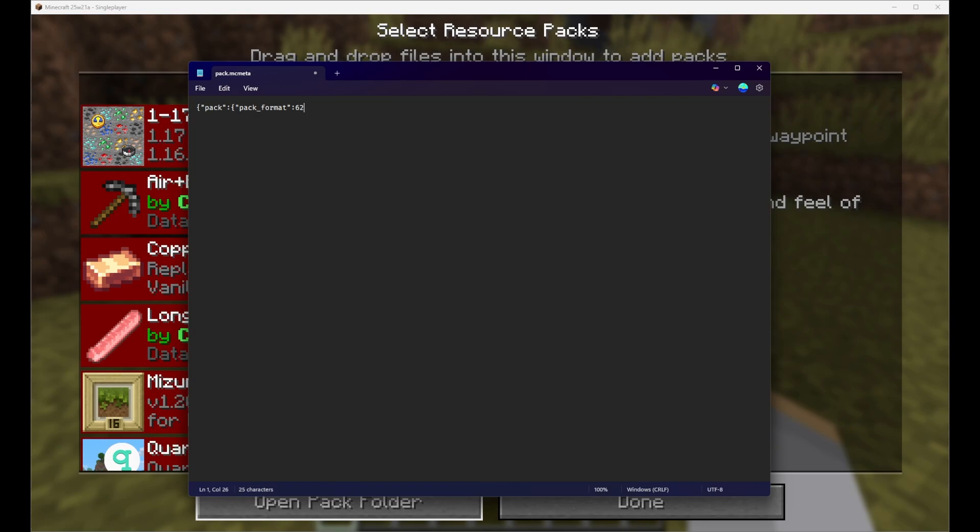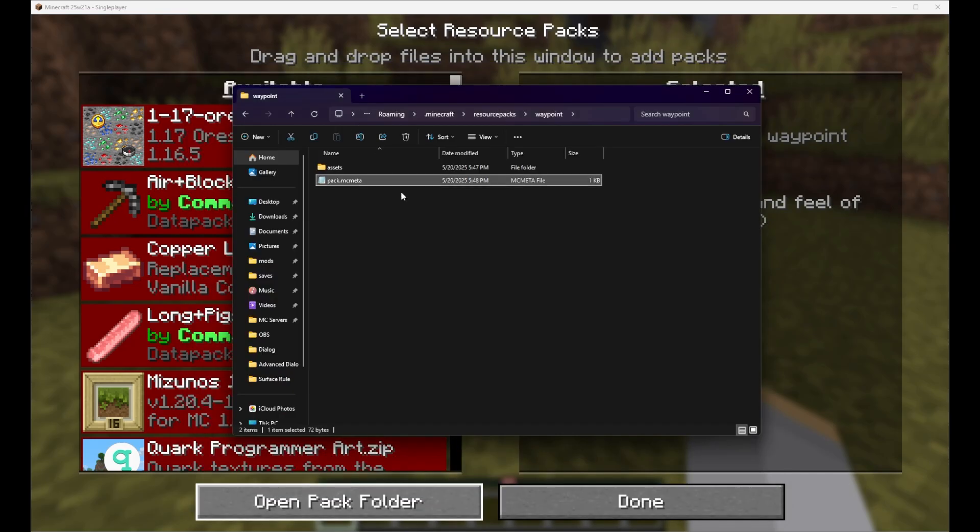Make sure you scroll down to the resource pack section in that link. We can also set a description and we'll say: adds a custom waypoint style. Then we'll close out our two sets of opening brackets and save this file — it should be good to go.